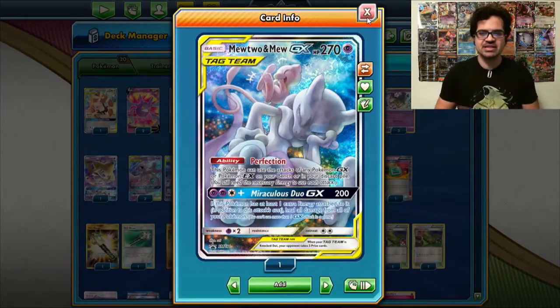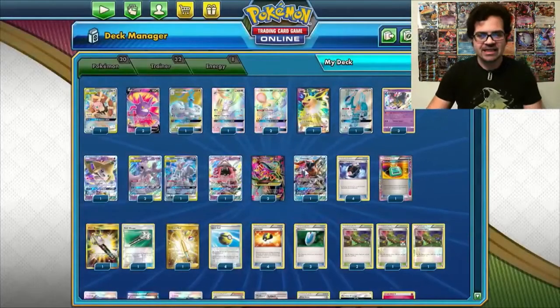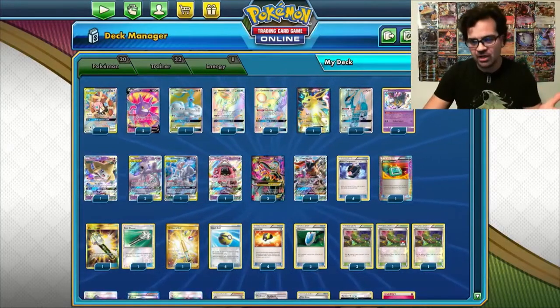So, although you can use things in Black and White, I don't think they usually make their way into this deck. But I will go through the deck list for you. We have a whole array of attackers.